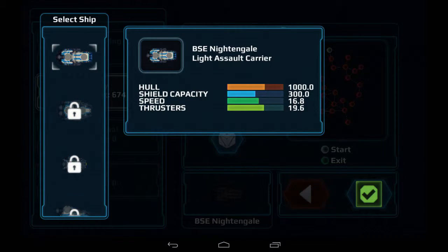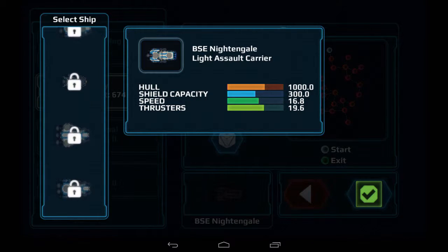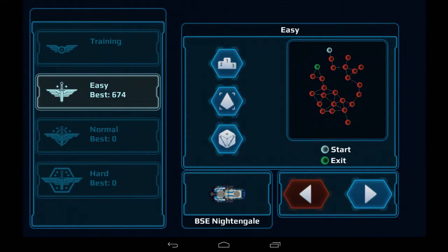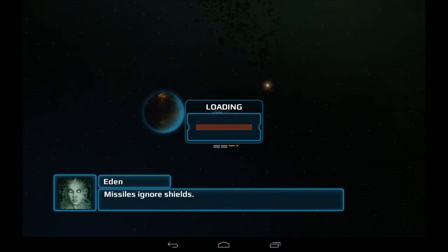This is the ship I'm starting out with, the BSE Nightingale. I haven't unlocked anything else yet because I haven't played enough. I assume you get XP levels in the game and those unlock other things - I'm still level one even though I've played a couple games. You can randomly generate a couple different maps if you want, keep re-rolling. This is just telling me what ship I'm going to use. Let's continue and get into the game.